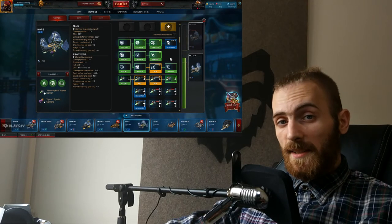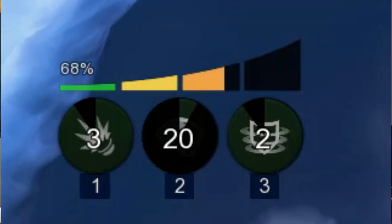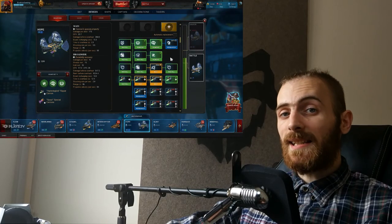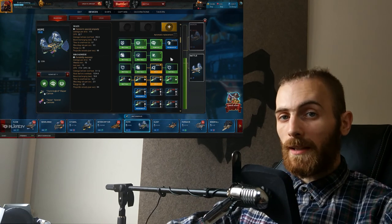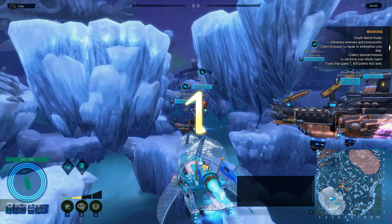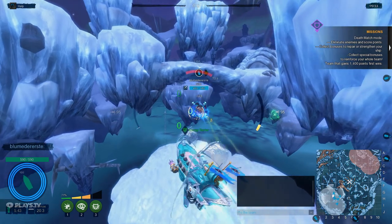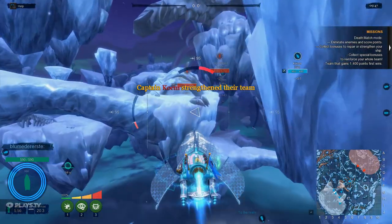Before we go over cannons, I wanna explain what energy is. Basically, you're filling up your energy by doing damage and doing heals. And energy is increasing no matter how much HP your ally has — that means if your ally is full HP and shield, you can still spam your shots on them to fill your energy. Here's a tip: right at the beginning of the match, you start with 50 energy, and you can spam your heals on your allies to increase your energy to 100 before the first encounter. Every shot increases your energy by four, which brings us to our next topic: side cannons.